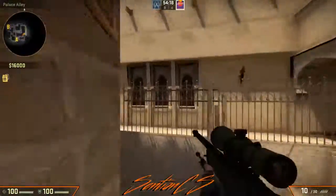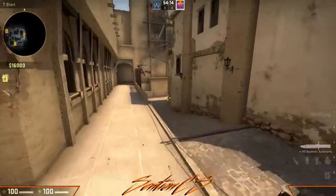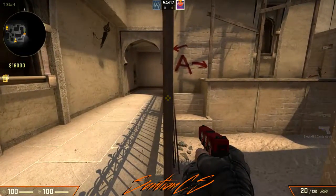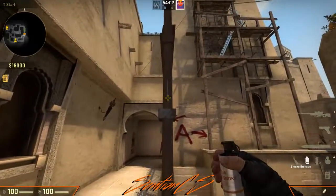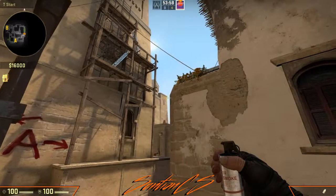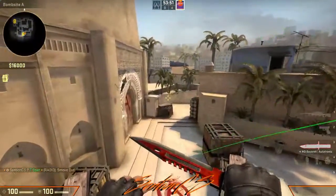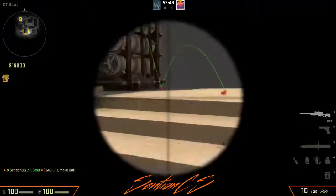Finally we're going to show you the CT smoke. CT is pretty complicated. First I'm going to show you how to throw it the way Cody throws it. So Cody throws it from here — basically you line up here, get your smoke out, and put your crosshair right on the edge of this little plank coming out of palace, and you just do a jump throw. Obviously jump throws are a little inconsistent, but it normally should do its job no matter really where it lands. As you can see, right here there's no gaps.